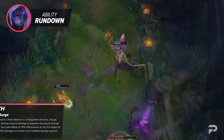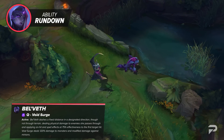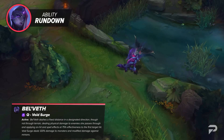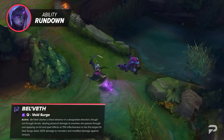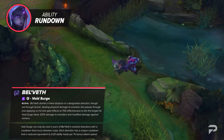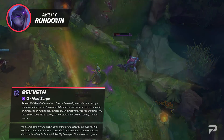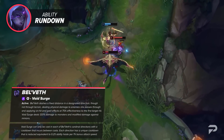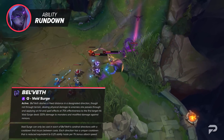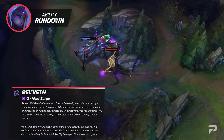Belveth's Q is called Void Surge. She dashes a fixed distance in a designated direction, dealing physical damage to enemies she passes through while applying both on-hit and spell effects at 75% effectiveness to the first target hit. This ability does not go through terrain, does 120% damage to monsters, and has modified minion damage per rank. Void Surge can be cast in each of Belveth's diagonal directions with a 1 second cooldown between each cast, and each direction has a unique cooldown reduced by attack speed — each 1% of attack speed equals 0.25 ability haste. Void Surge also resets Belveth's basic attack timer. This is your bread and butter spammable ability, giving you all your sticking power and allowing you to keep stacking your passive. Make sure when clearing camps you auto between casts so you don't overcap your passive.